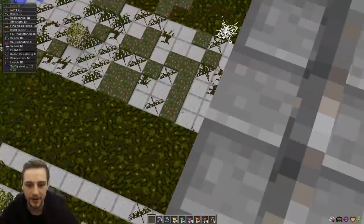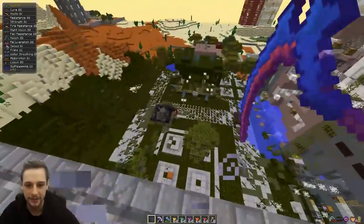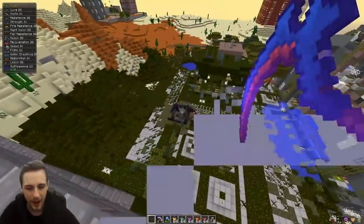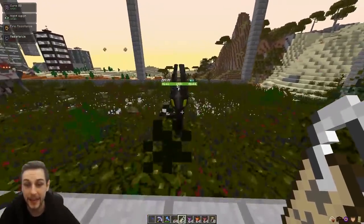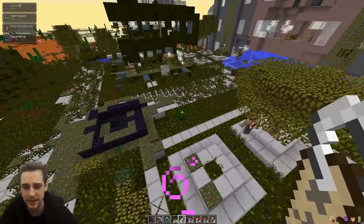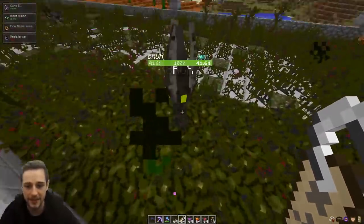These corrupted blocks are only spawned by the beckons themselves. As these guys grow and get bigger they spawn more and more of this green infested stuff. When I was doing testing I had a bunch of these guys fully leveled up down here, but I've confirmed that name tagging beckons doesn't actually work — they despawned despite being name tagged.